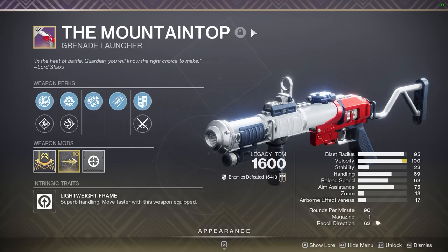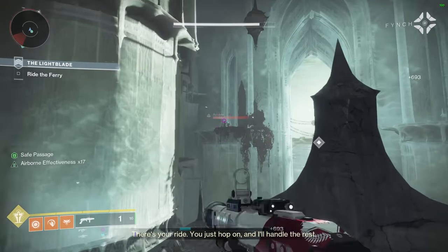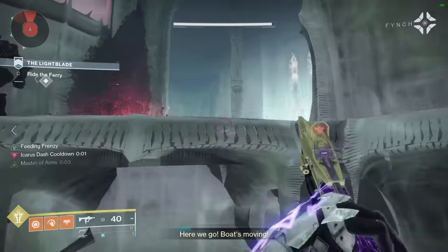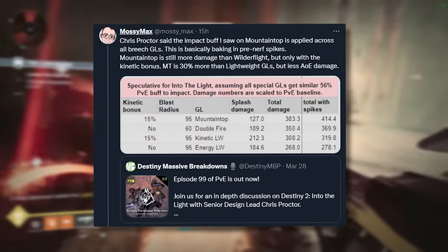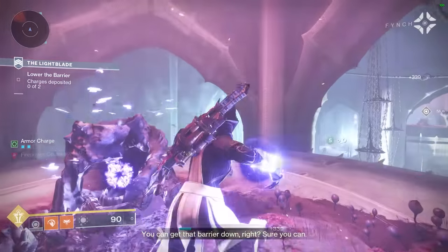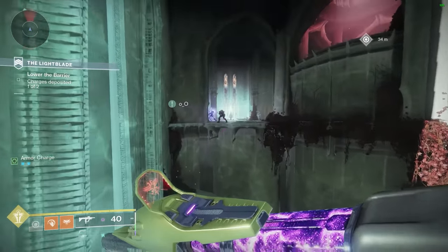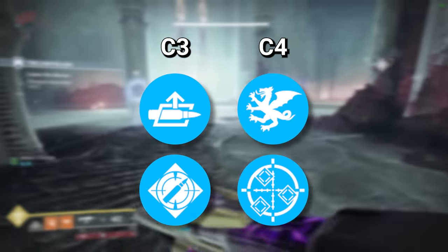Continuing the trend of franchise icons, the Mountaintop is up next — and boy, do we have a juicer. Besides Slick Draw, there is literally not a single bad perk on this weapon, and they made Micro Missile the intrinsic frame property, meaning it now gets access to damage perks as well. Mossimax on Twitter pointed out it appears to be receiving an overall damage buff of 30% along with all other special Breach GLs, which is absolutely huge. Autoloading Vorpal looks pretty nice for damage rotations, and Ambitious Assassin plus One for All sounds fantastic for ad clear.